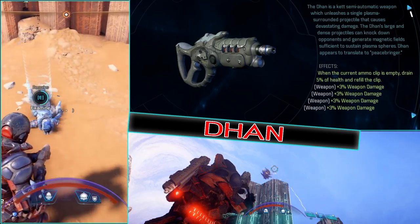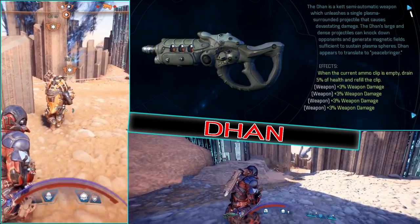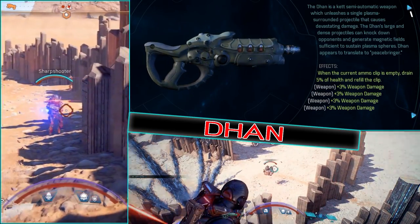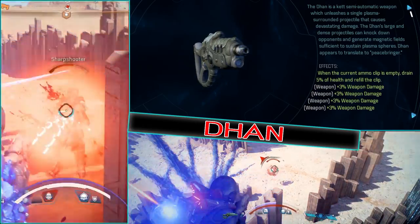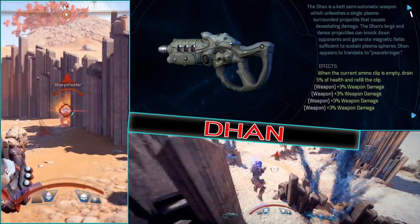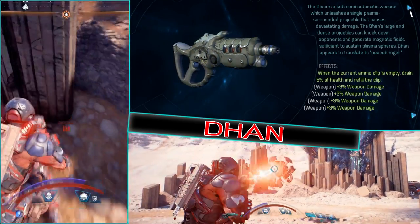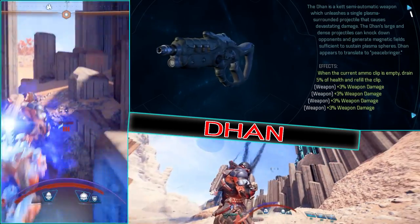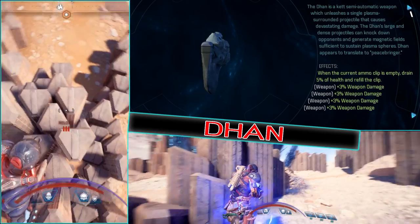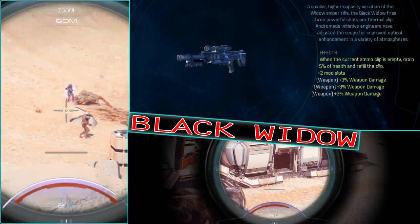The other 3–4 augment slots, dependent on your cryopod status, will be taken up by kinetic coils which add 3% damage each. If you melee a fair amount, replace one kinetic coil with a single mod extension so you can use a melee optimiser mod. For the mods on your Darn, no matter what you'll want a barrel and receiver. The 4th mod — the ammo capacity mod — is not helpful when you have a bioconverter, so ignore it.